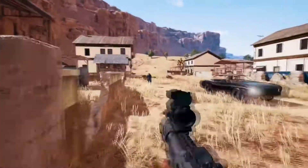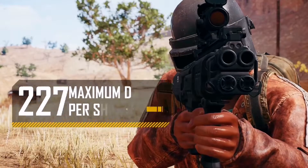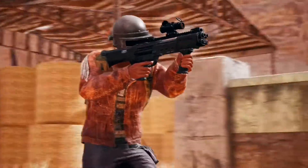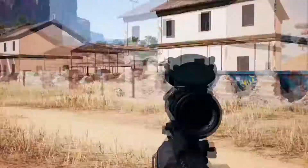Enemies that find their way into your sights will be greeted with up to 234 damage per shot, depending on how many pellets hit, and at around 2 shots per second they'll be wishing they kept their distance.